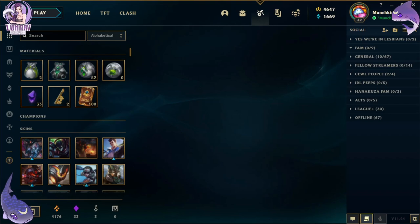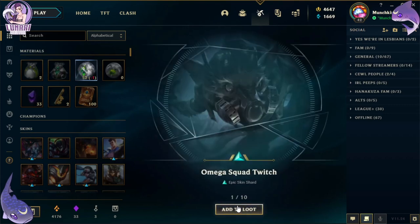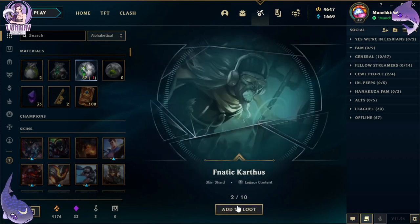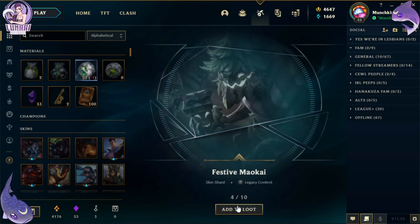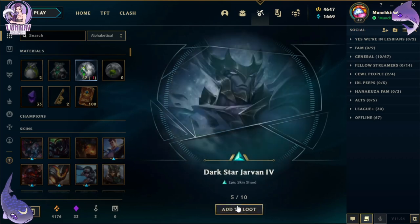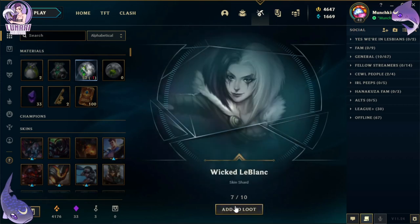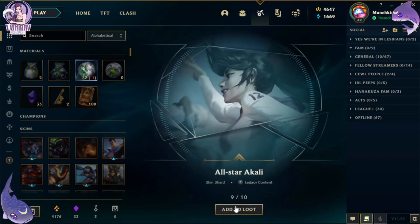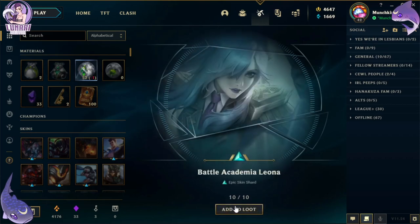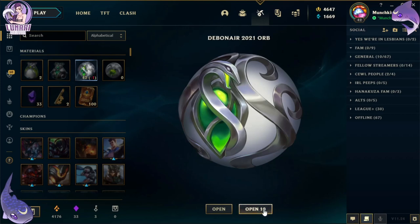Let's see what we get — let's go with the first 10. We got: Omega Squad Twitch, Fanatic Karthus, Pre-Void Kassadin, Festive Maokai, Dark Star Jarvan, Badlands Baron Rumble, Wicked LeBlanc, Resistance Yorick, All-Star Kalista, and Battle Academia Leona. Awesome! Let's open the next 10.